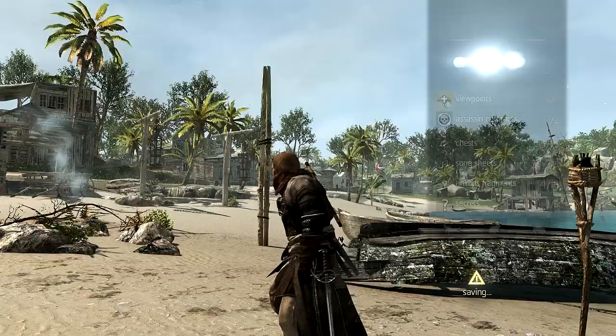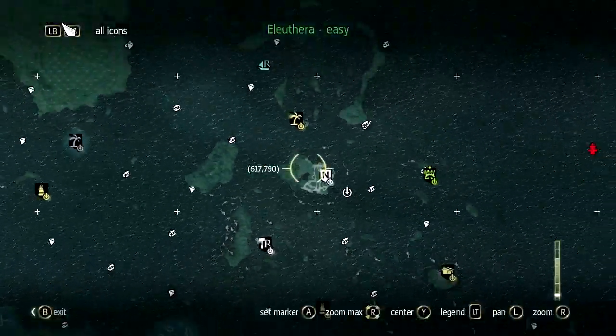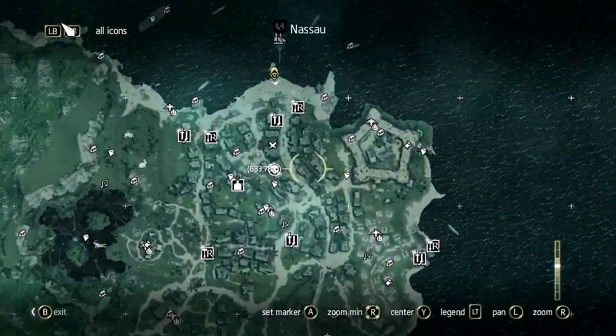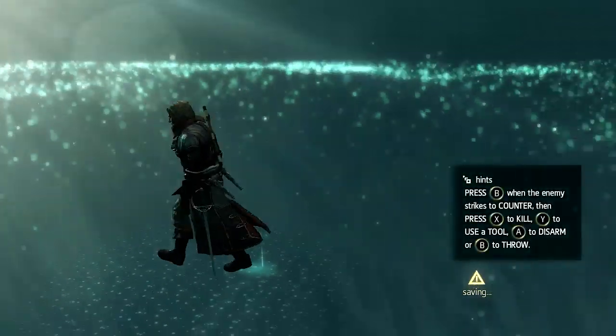I'm going to be showing you guys exactly where that is today. We are on Nassau, which is located in the northern part of the map. The quickest way to get there is to fast travel over here, but be careful because it is a restricted area and you might get attacked.